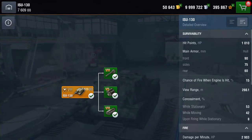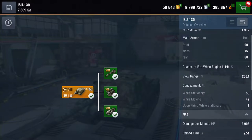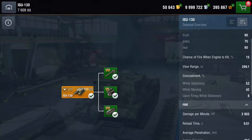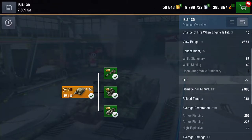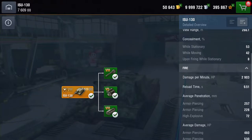When we look at the detailed stats, it shows a different picture. Hit points: 1,010. Main armour — not that great, but it's okay. View range: 266 metres. Camouflage values are just above average. DPM: 2,903. Reload time: just over 9.5 seconds.